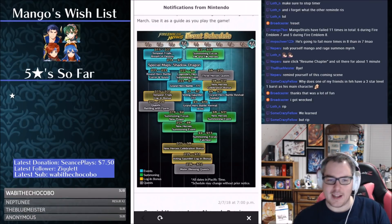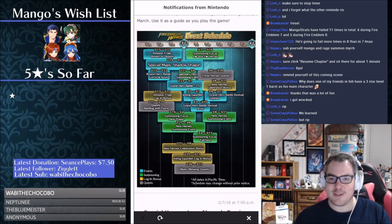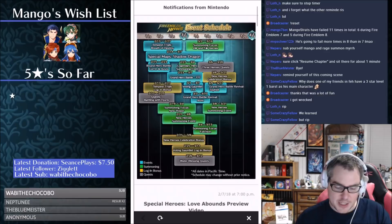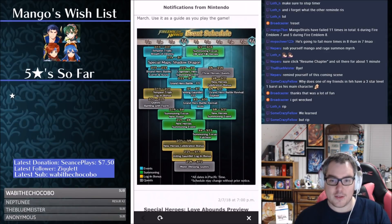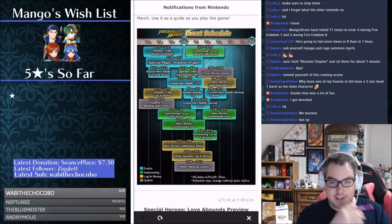Let's go color by color. First color is green — the summons, which are the exciting parts. The first one, from the 2nd to the 16th, is a four-star and five-star hero summoning focus. This is another one of those banners like before — possibly skill fodder. Maybe they'll change it up based on feedback, but it's not something I plan on spending orbs on. We also have the legendary hero summoning event from the 27th to the 4th — some of these are over a month and a half in advance, which is awesome. I love seeing these calendars.